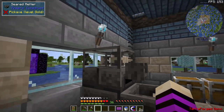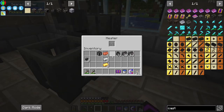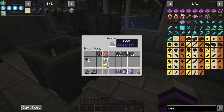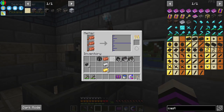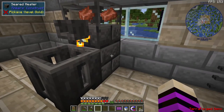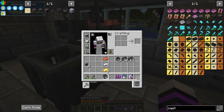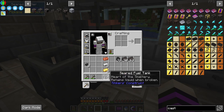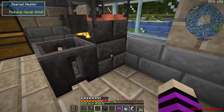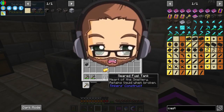There are two ways we can get the seared melter to work. We can either put coal inside the heater and melt copper using a seared heater with coal, or we could use a seared fuel tank — we can find some lava, fill it up with lava, and use it with lava power as well.